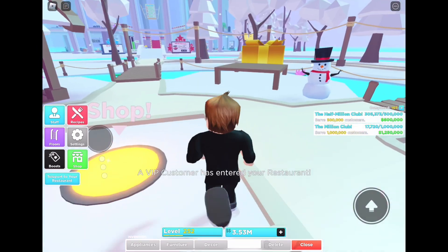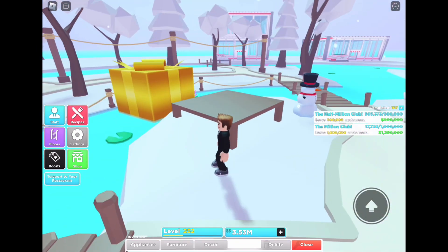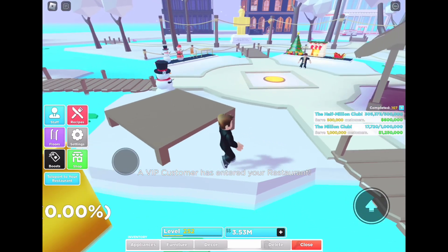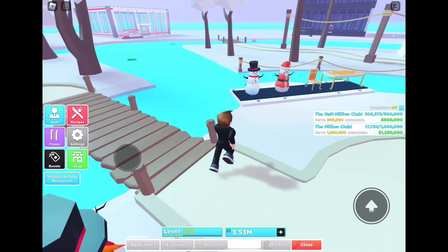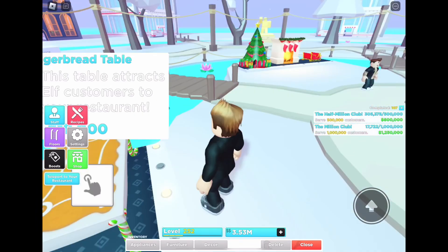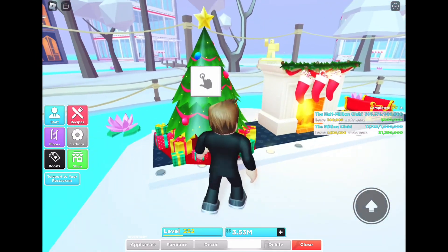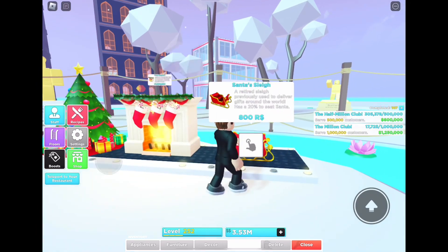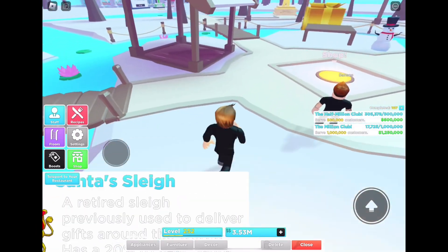Let's head over to the town. We've got zero out of 10,000 customers served. Over at the Christmas furniture decor store: it's 399 for the snowman, 800 for that other snowman, 10,000 for that chair, and 18,000 for that table. There's also 400 Robux for this tree, a million dollars for the cozy fireplace, and 800 Robux for the Santa sleigh.